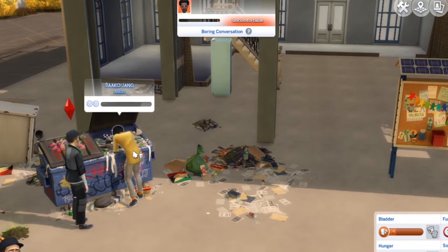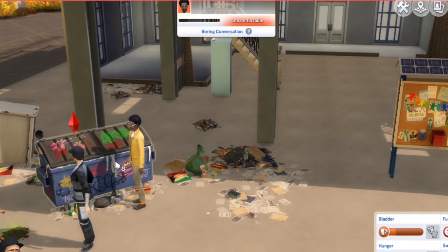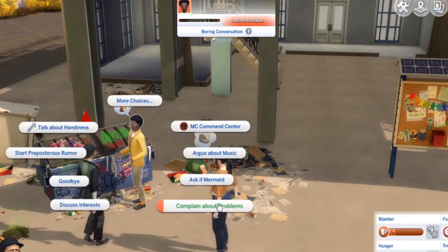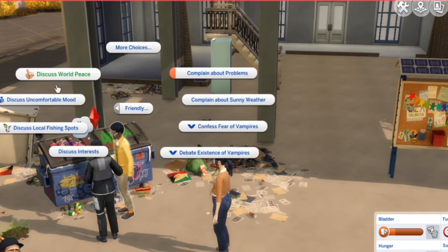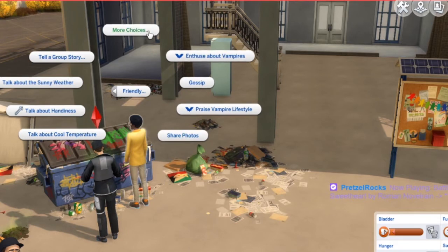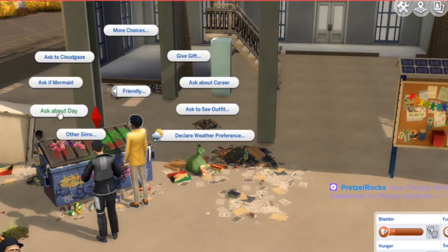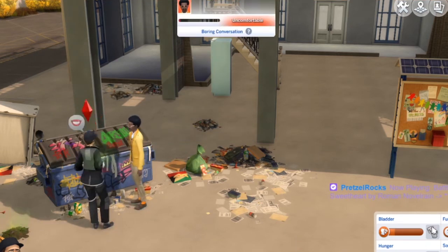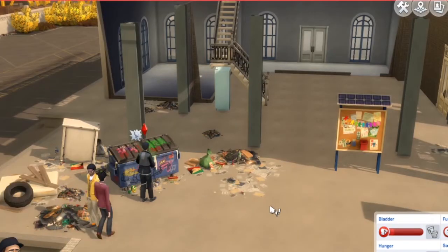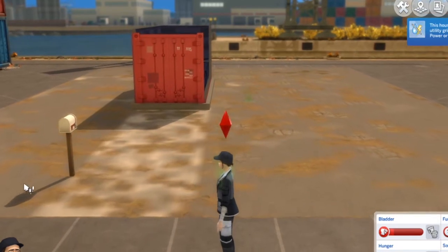Get out of my dumpster, dude! What gets me influence points? I know talking to people and doing nice things, but I don't have very many things to say. Ask about day — she won't die because she has to pee too bad. Let's go home. You don't belong here, Nancy — land grab!